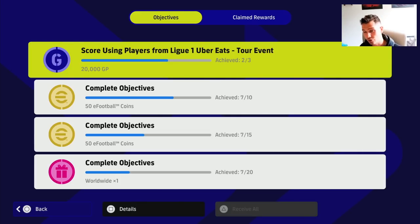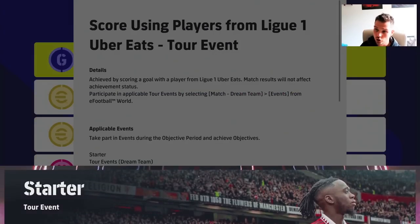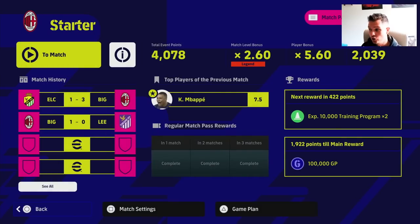This event is going on for the next three to four weeks. Rinse and repeat — go into the challenge, continue playing. It doesn't matter what difficulty you do, but you do have to play the games yourself. We are 1922 points away from the main reward, so you might as well rack that up, double dip and stack the rewards. Once we do this it will clear all the objectives available at the moment.